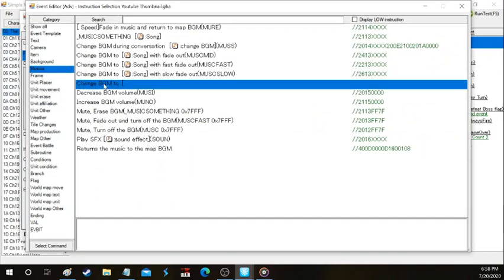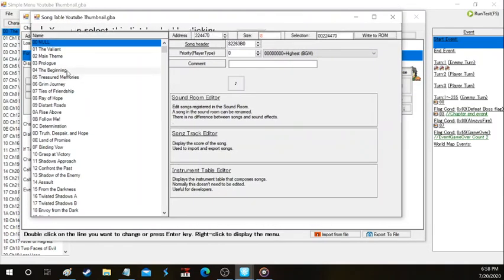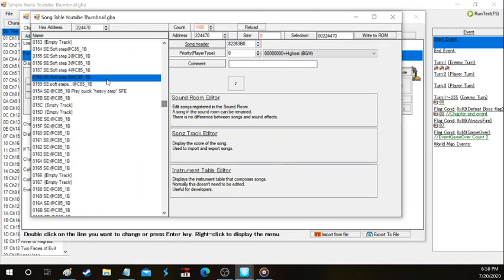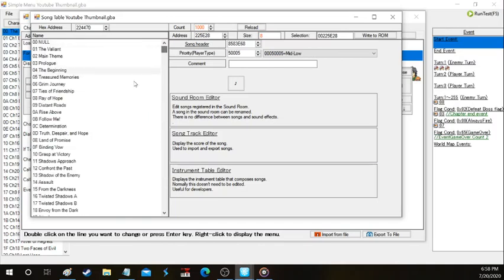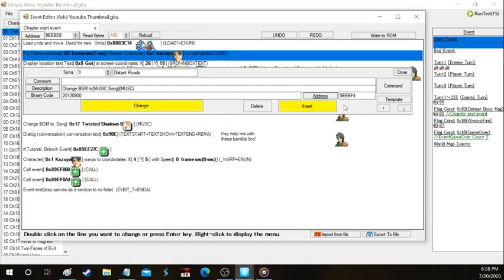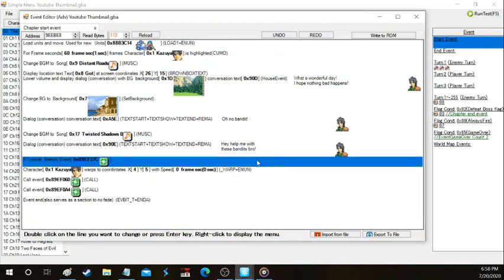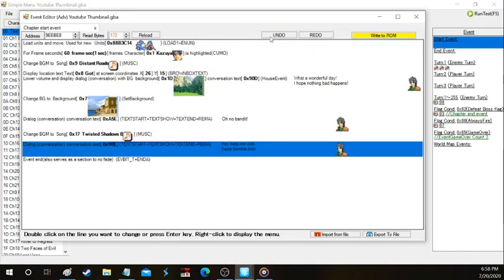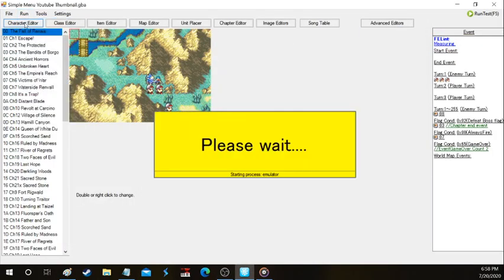Go to the music tab and use 'change background music to song,' then choose it from the sound table. You have the regular song table right here and down here you have sound effects like soft steps and footstep sounds. We're going to make the first song 'Distant Roads' because it fits the situation. I'm going to turn off my music for now and then we're going to boot up the actual ROM to see if our eventing works. I'm going to get rid of all these tutorial call events because we don't need them right now.